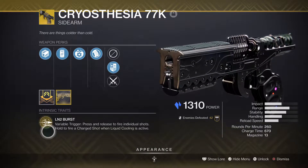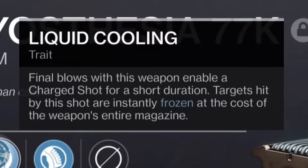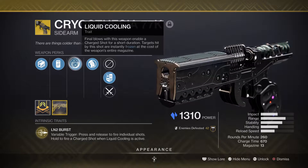Now let's explain what liquid cooling is — it's the main mechanic here. Final blows with this weapon enable a charge shot for a short duration. Targets hit by this shot are instantly frozen, but at the cost of the weapon's entire magazine. So yes, when you get a kill you get to charge a shot, and when you land that shot it freezes the enemy no matter what.